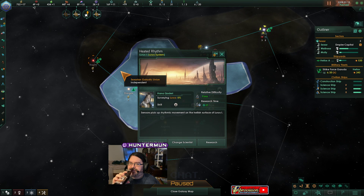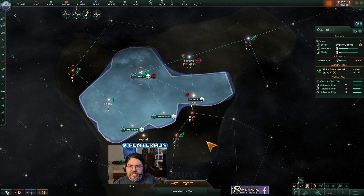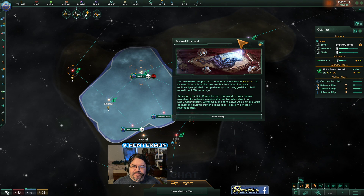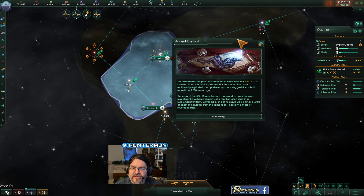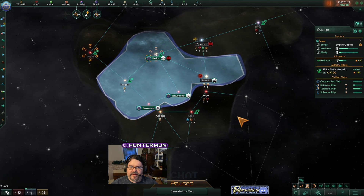Anomaly found. Sensors pick up rhythmic movements on the hellish surface of Lurus 1. An abandoned life pod was detected in close orbit of Izzik 4. It is covered in scorch marks, presumably from when the pod's mothership exploded. A preliminary scan suggests it was built more than 5,000 years ago. The crew of the Remembrance managed to open the pod, revealing the withered remains of a reptilian alien clad in a resplendent uniform. Clutched in one of its claws is a small picture of another individual from the same race — possibly a mate or revered leader. Neat.